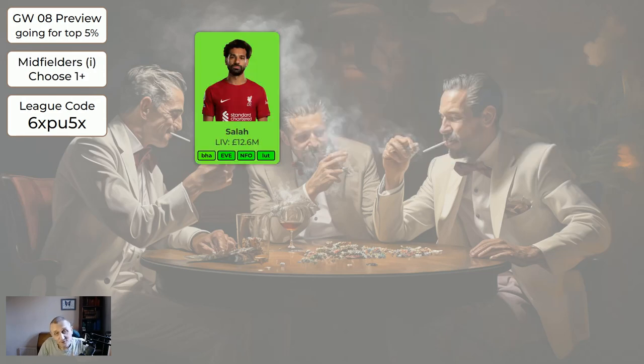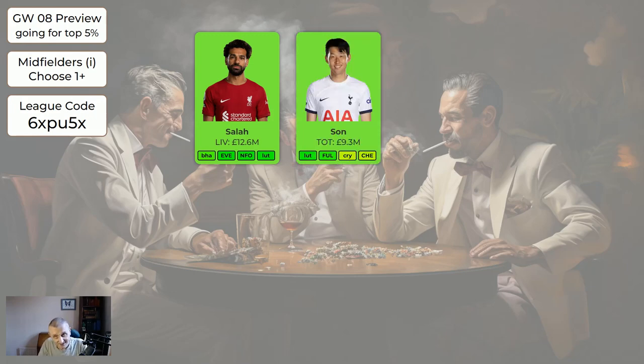Salah - if you can afford to get him in, especially if you're wildcarding, he's absolutely worth getting. As is Son. There are no injury doubts about Salah. Son - there's some talk online about a slight knock, and he's getting on a bit in years. If you can afford to get both in, that's great but you'll have to make sacrifices elsewhere. If you could only get one, Salah is the safer bet though he's a lot more expensive.